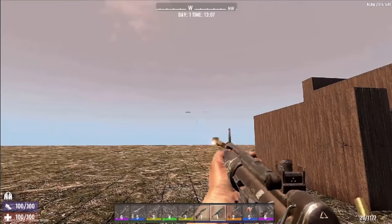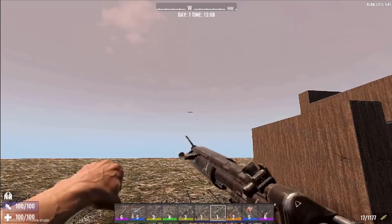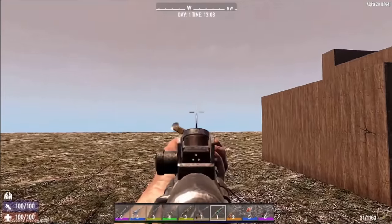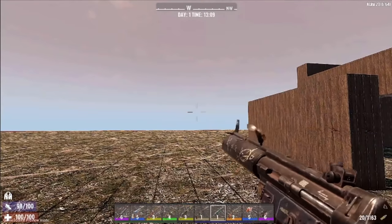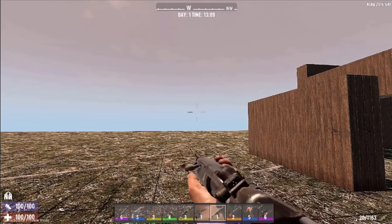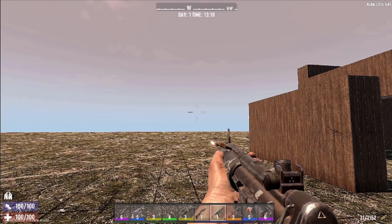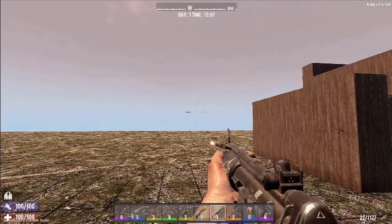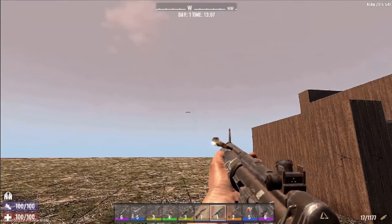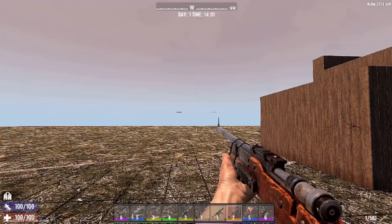And then the SMG. The model was redone and the animation wasn't changed that much, just a bit. You can see there's a screen at the top there for the bolt. So I just kind of had some fun with this one, slamming it down. The new SMG is very similar to the previous SMG — new model, but since it's just a minor update I didn't think they would do too much with animation, so I had to spice it up once I was in there.